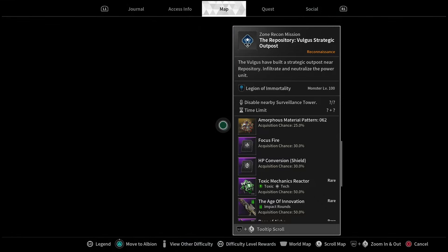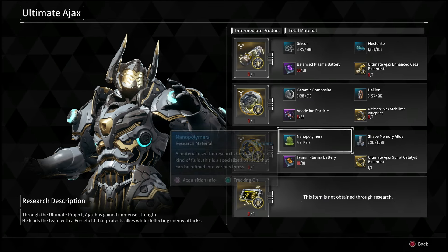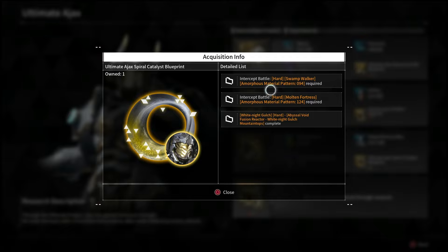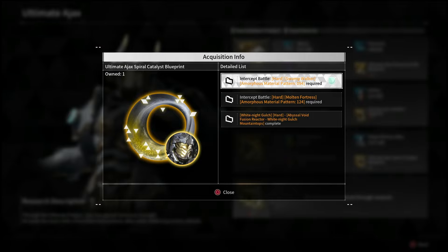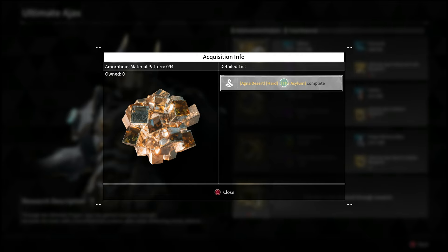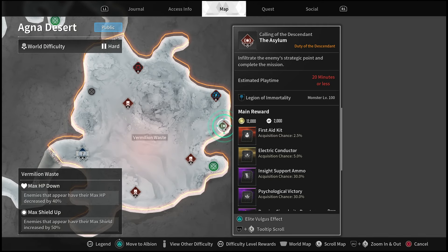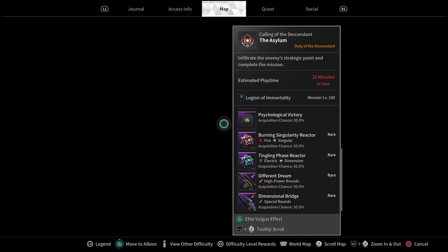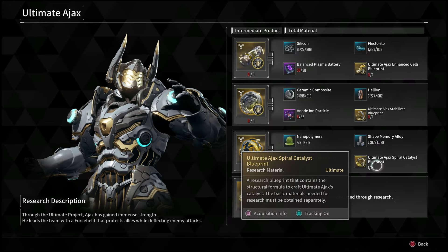If you already have descendants unlocked where you can solo most of these bosses and get them done in 30 to 45 seconds, then go ahead and follow that boss route where you farm out these patterns. But if you have Sharon unlocked and don't mind going into public matchmade boss fights, then simply go and do the void fusion reactors. That's pretty much it for this one — hopefully it helps you out and I will catch you in the next one.